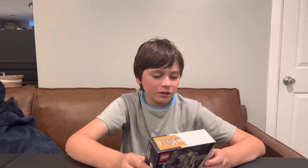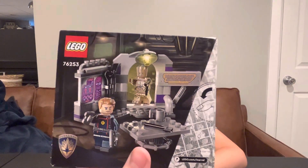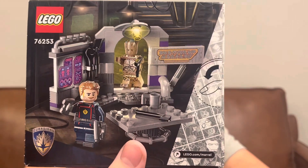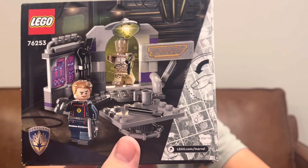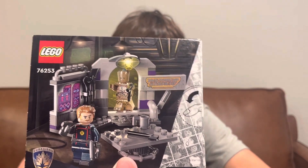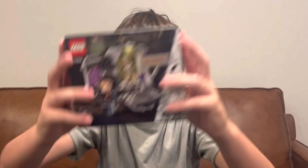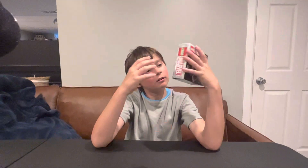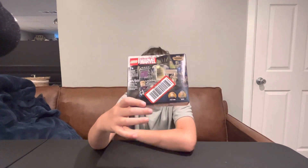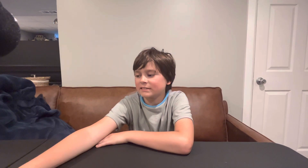First set is Guardians of the Galaxy Headquarters. I believe this is the only set you can get Groot in. It's 7 plus and it has 67 pieces. This is set number 76253 and it's from the new Guardians movie. This is Nowhere — the smallest set from Nowhere.